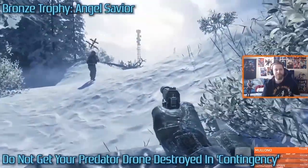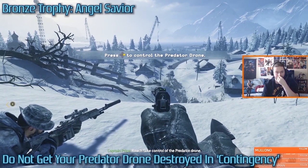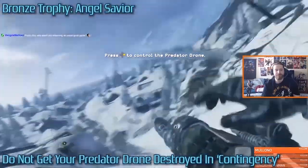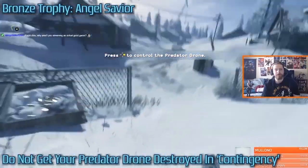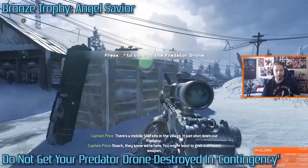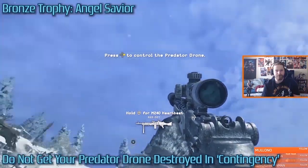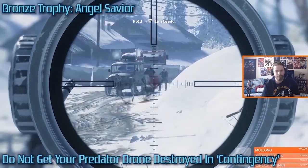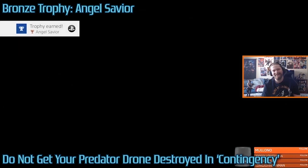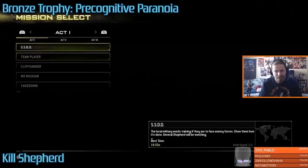Angel Savior can be done in Contingency. Price is going to say to pull out your Predator drone, but before he even says this, you want to slide down the hill as fast as possible — don't even pull out the Predator drone. Just slide down the hill, and your guys will take out the SAM site so the Predator drone won't be destroyed. Then Precognitive Paranoia — kill Shepherd. This can be very easily done in SSDD, as he shows up in the pit. I went ahead and grabbed the Barrett so I could take him out in style. Easy trophy, and it was also added to the remaster — it wasn't in the original.